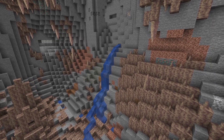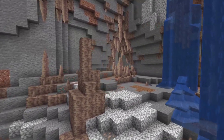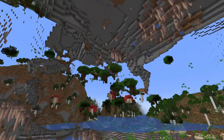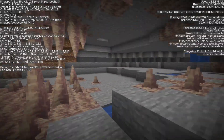Next, a brief update on the ore distribution situation, which has changed a lot in a previous snapshot. This week copper ore will be more common, but it would only generate up to y96 instead of y192. Here we got a dripstone cave where we can find plenty of copper ore at around y50. If you go a little bit higher there's another dripstone cave which is above y96, so there's no copper ore there.